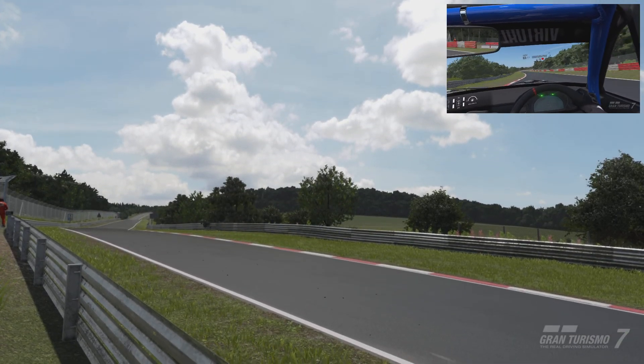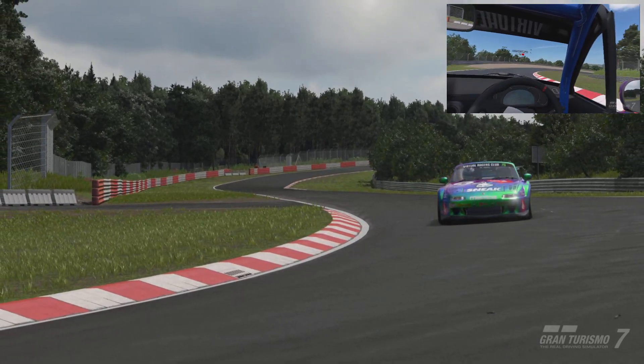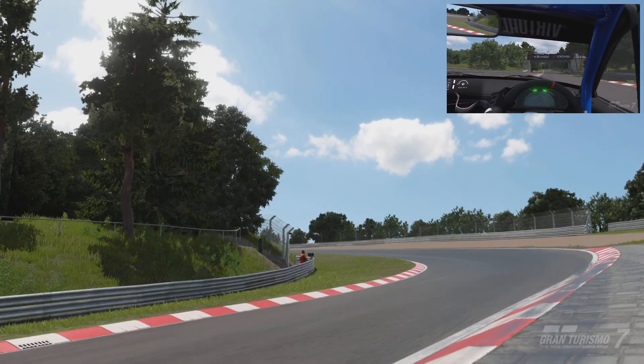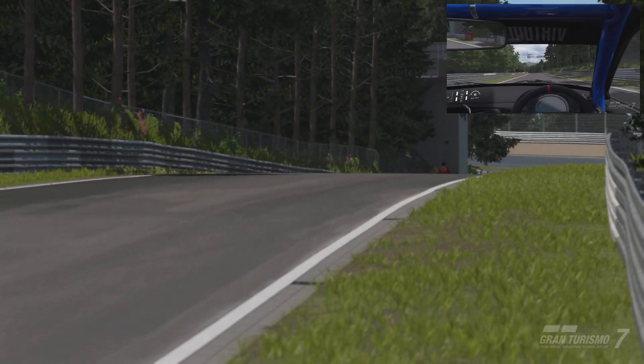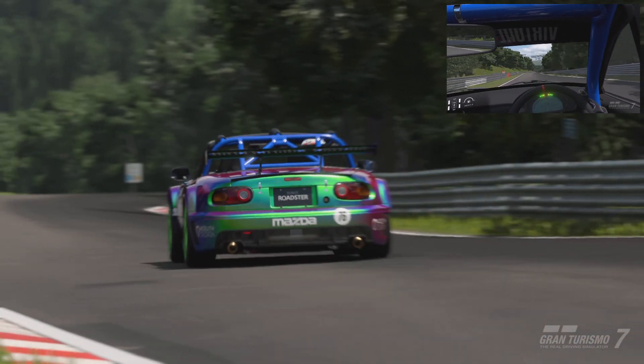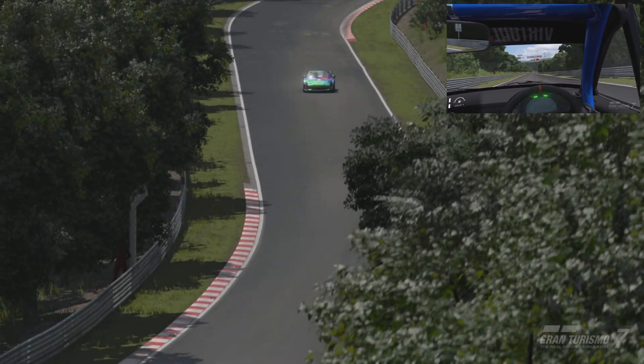The Mazda Roadster Touring Car is a race car produced by Mazda based on the Mazda Unus Roadster NA Special Package '89. It appears in Gran Turismo 5 as part of the Racing Car Pack DLC, Gran Turismo 6, Gran Turismo Sport as part of the day 1.41 release from July 31st 2019, and Gran Turismo 7.